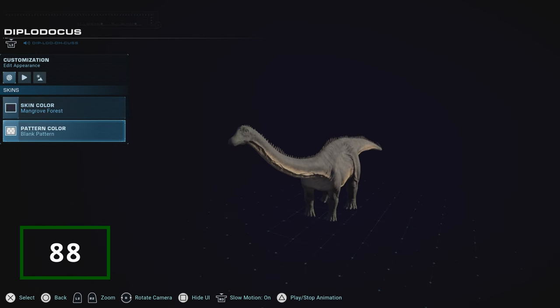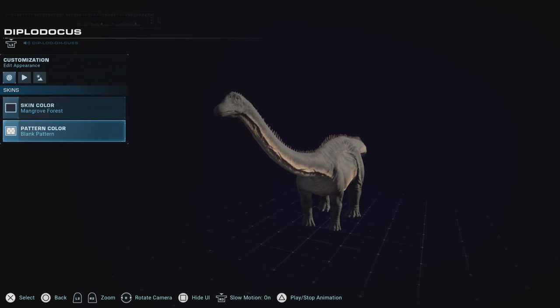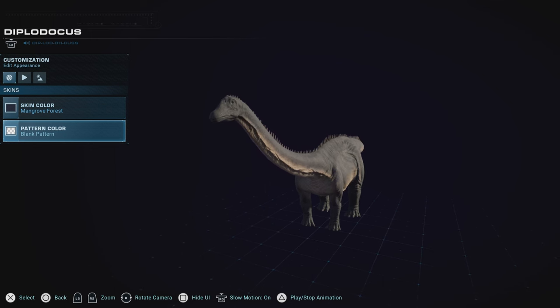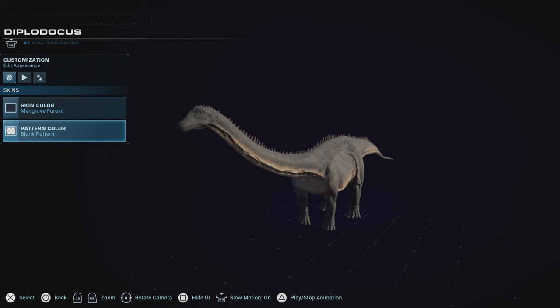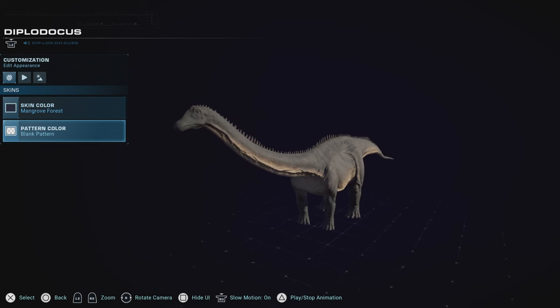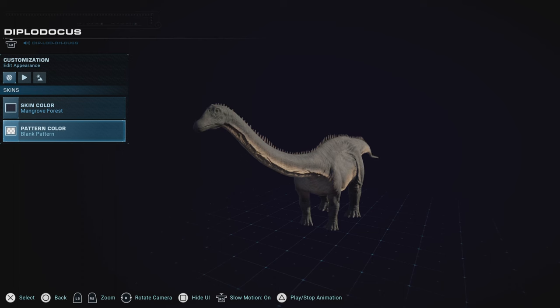Diplodocus was done dirtier than any sauropod imaginable for skins. Probably in my top three sauropods in the first game, it unfortunately falls down on the list extremely due to the fact that its skin roster is essentially non-existent. There is not one skin that really makes it stand out, and unfortunately that has put him down for me for this game. Even though I use him quite often, it's not enough to put him much higher on the list.